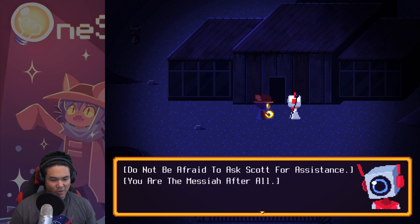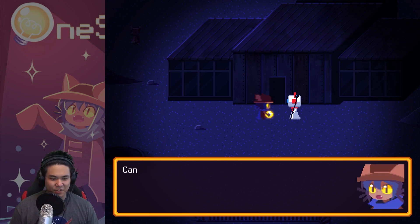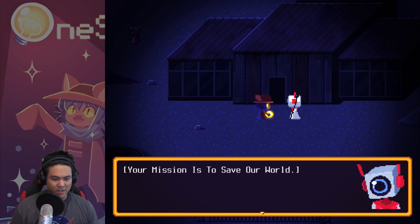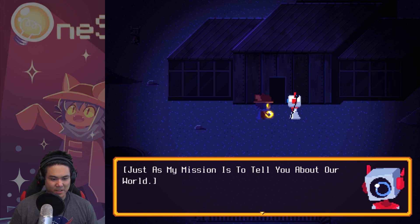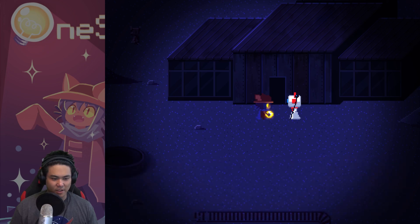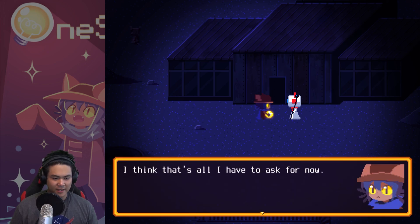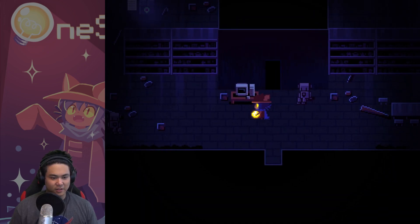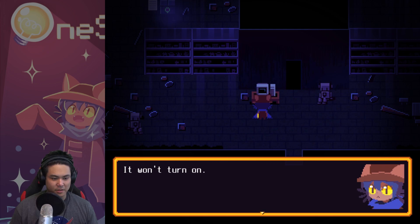Do not be afraid to ask Scott for assistance - you are the messiah after all. Getting going home? I don't mean to be rude but I'm not sure about this. I still don't know how I got here. I was just with my mama a few hours ago and now it feels like I'm in a bad dream. I just want to go home. Your mission is to save our world, just as my mission is to tell you about our world. I'll be able to help you beyond my programming. I'm sorry. He said there's a map somewhere in this outpost.